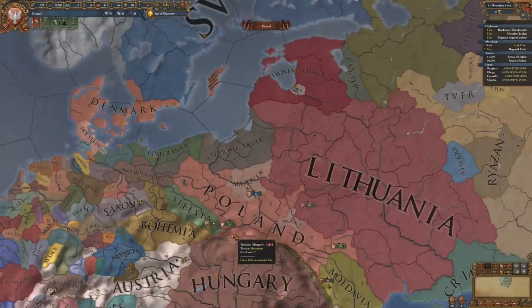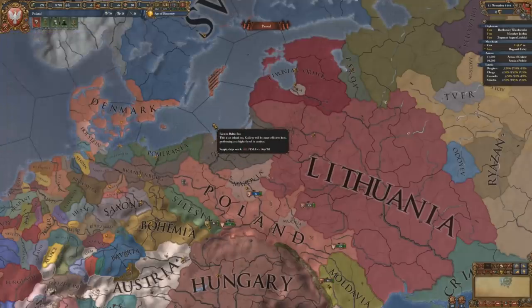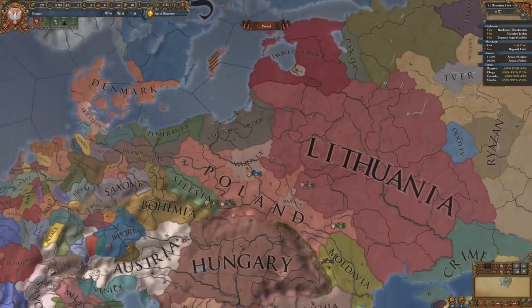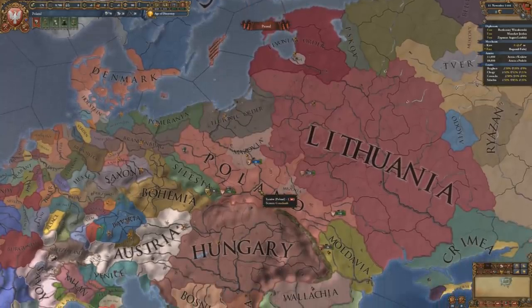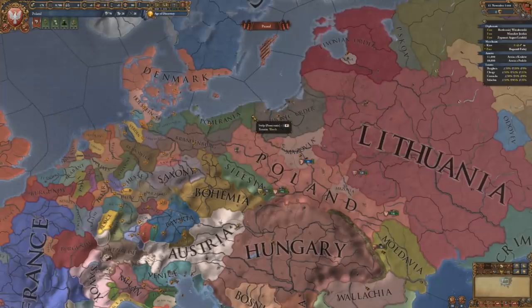Coming in at number 4 is Poland. Poland's in a very precarious position right at the start — you don't actually start off with a king; you're in an interregnum. There are two options that occur very early on: you can choose to have a Lithuanian Jagiellon king, which gives you a personal union with Lithuania, or you could choose to have a higher quality local lord. Obviously the better choice is to get the personal union with Lithuania, but that does make your country an elective monarchy, which can put you under the influence of other factions — though generally it's not much to worry about.